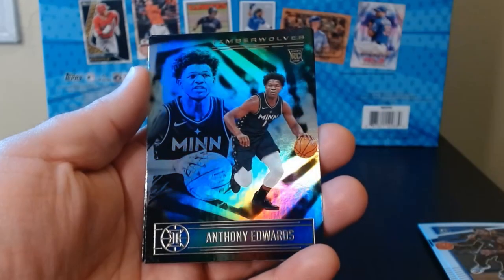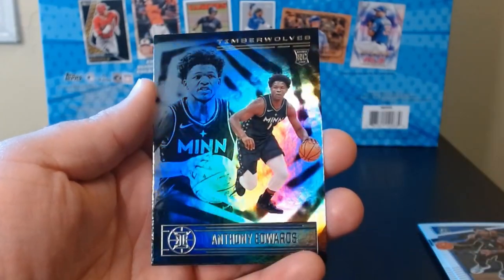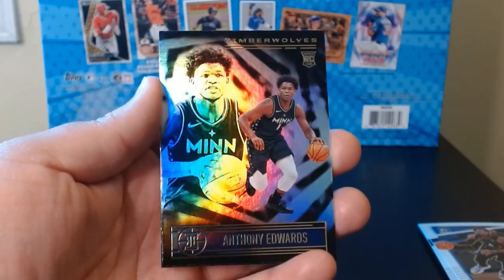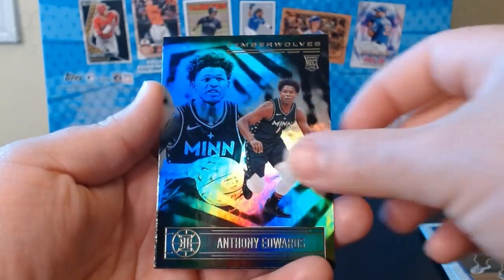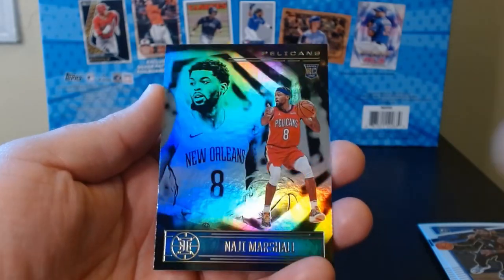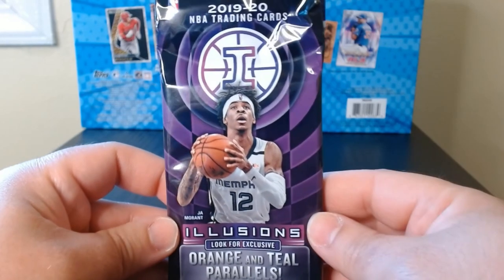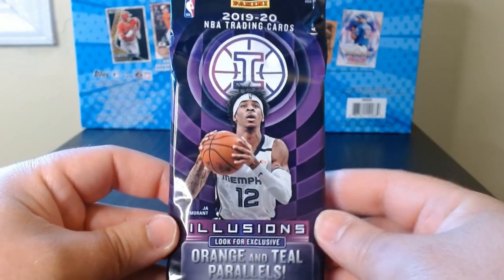Pascal... McCollum... okay, there is an Ant-Man rookie — definitely take that, that's what we're looking for! So we will take that Ant-Man base rookie. And a Naji Marshall rookie — not bad. Okay, our last pack is going to be this 2019 value pack.